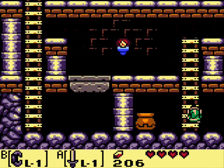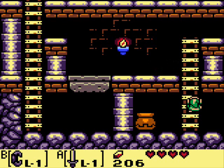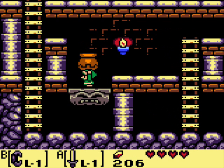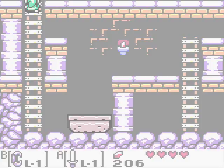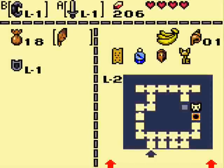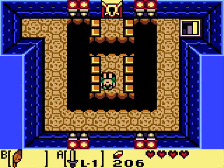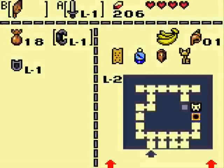We just have to go through this passageway. As you can see, if you stand on this platform, it won't go down — you are not heavy enough. What you need to do is carry this pot up with you, and now it'll go down. And the boss — or the nightmare, I should say — is right behind that door. So let's hop over and meet him.